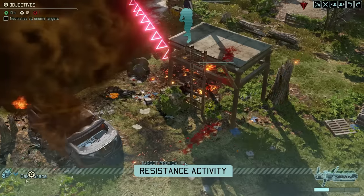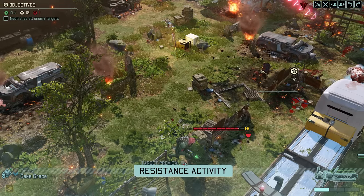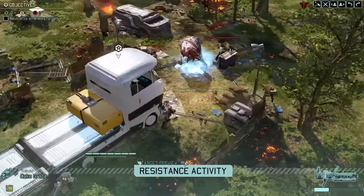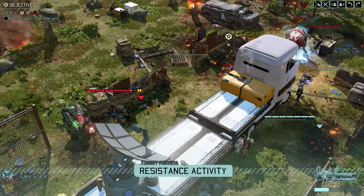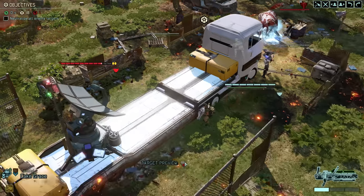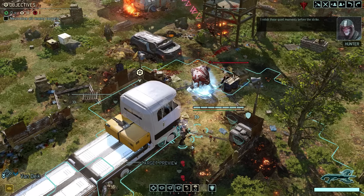We have sadly lost our first civilian — likely not the last though. Thankfully, the Hunter is generous at the moment with only the tracking shot mark. The resistance meanwhile puts some fire down on the Muton — not really the ideal choice here because of its armor. Even though we do get a hit, the Muton only loses one hit point.